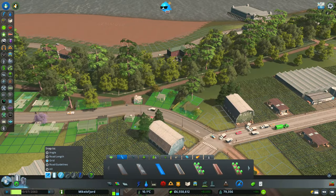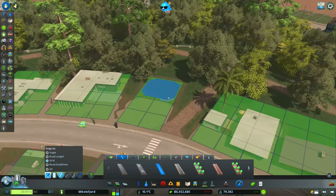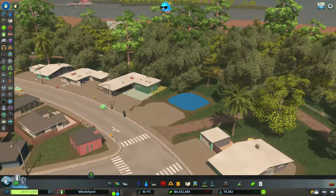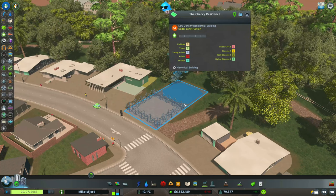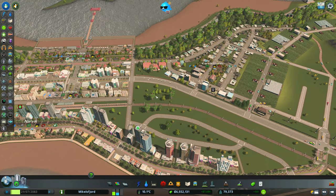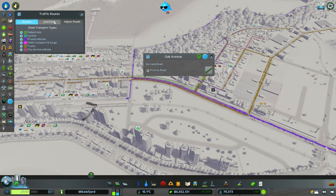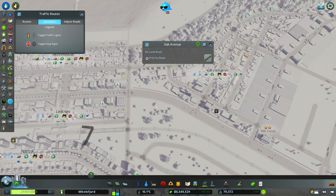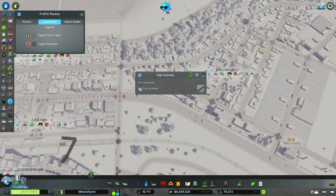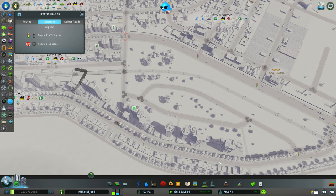That should do it — we've got a bit more walkability behind there, which is great. Next, we want to look at some of these junctions. I've noticed a few odd stop signs, so we want to make sure this is a priority road and do the same on this one as well.